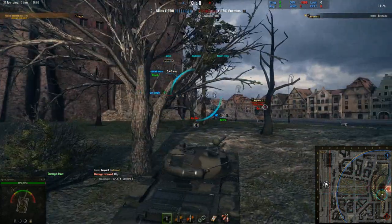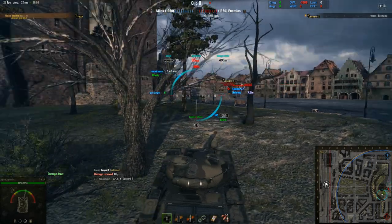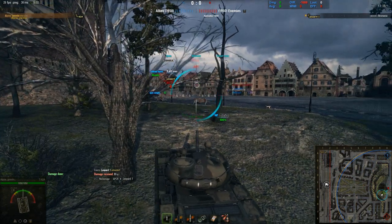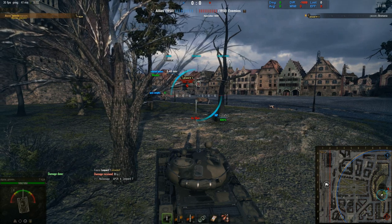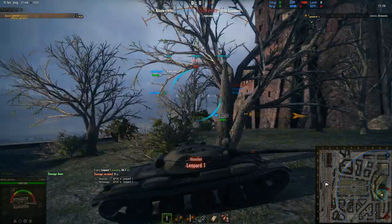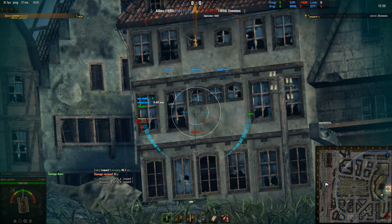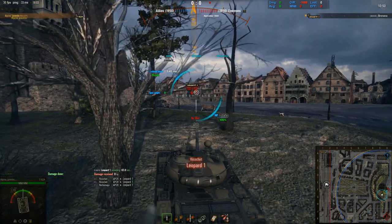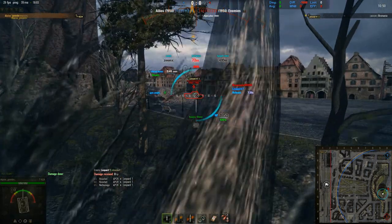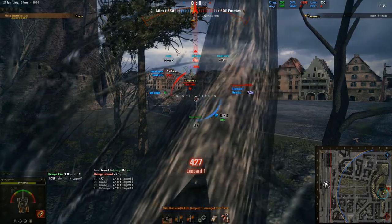In this example, we're going to show two very different polar opposite tier 10 mediums. Romania is in his Leopard 1 and I'm in the T-62A. The T-62A has really strong turret armor; the Leopard 1 doesn't have any armor but has great gun depression and is really fast. In this kind of situation, he can't pen my turret even if he tries. However, even though he can't penetrate me, there's no way I can get my gun down enough to engage him.